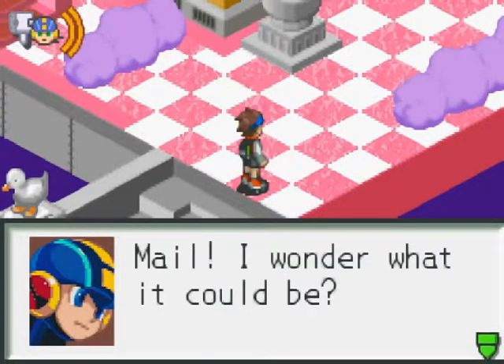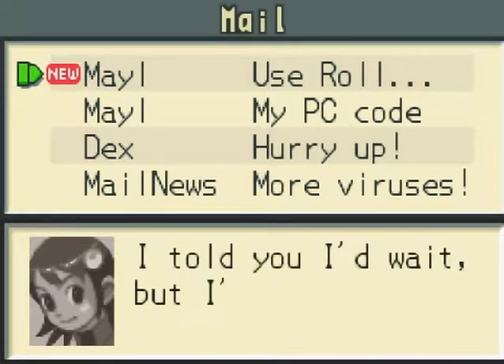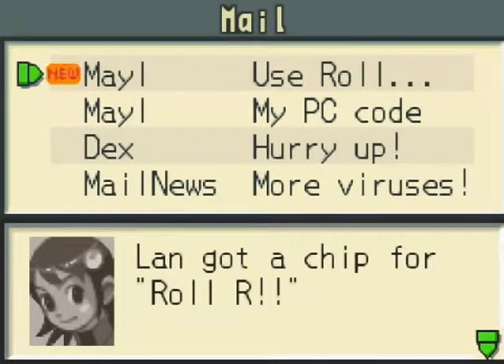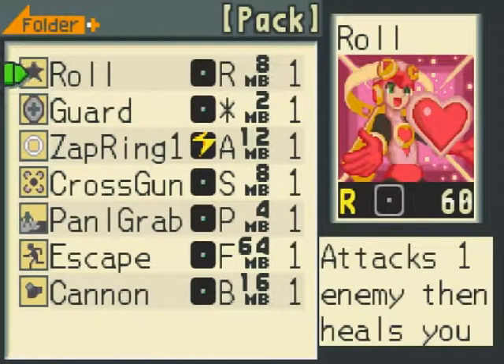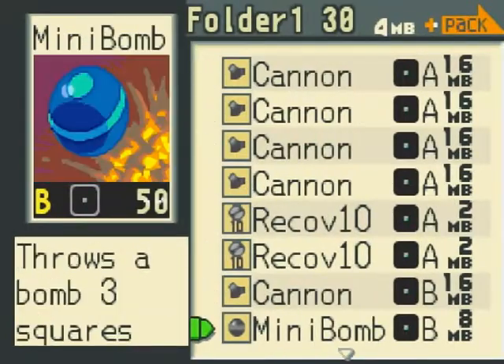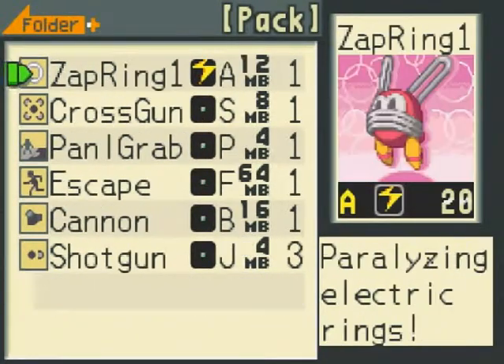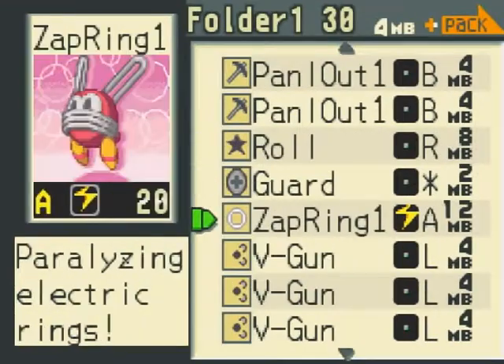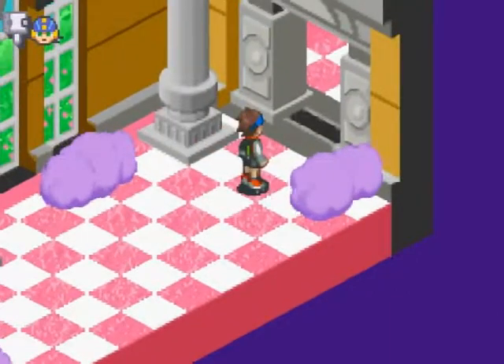We get mail from Roll — she's waiting outside and sends Mega Man Roll R, our first summon chip! Roll bounces into the playing field, goes to the closest enemy, smacks them with her Roll Flash attack, and heals you for 30 health. That's great — you can hurt enemies and heal yourself simultaneously. I love using NaviChips as much as possible; that's just my particular gameplay style, especially something like Roll where you can hurt and heal at the same time.